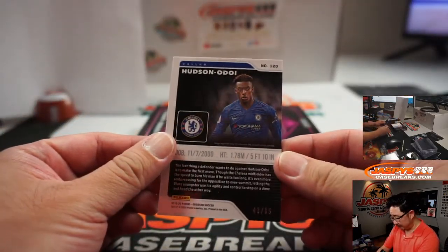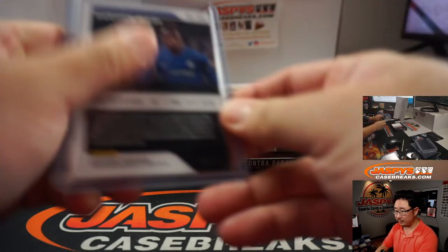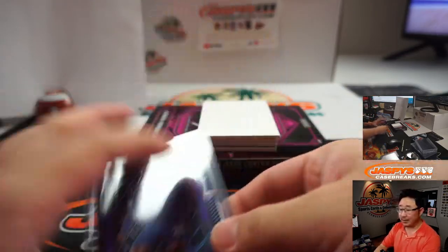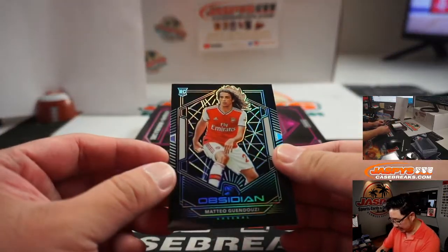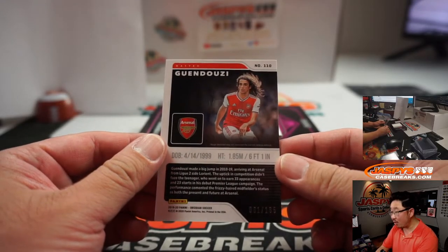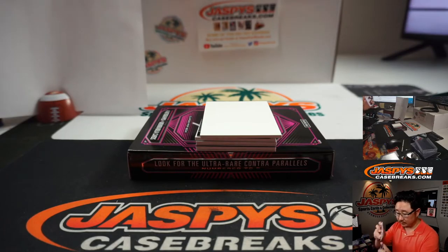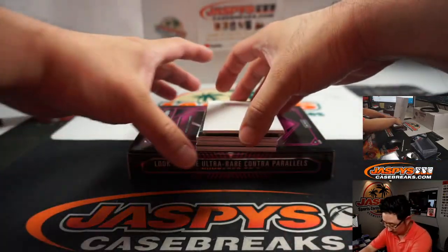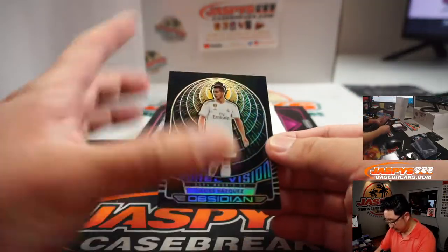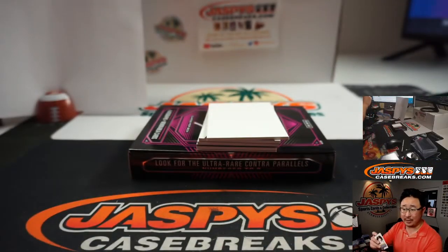There's Callum Hudson-Odoi, 43 out of 65 — that goes to Eastwood with three. Last spot, mojo. Right, just like Uncut Gems — exactly, Colin. Hands off the glass, KG. There's Mateo Gundogan, 61 out of 165 — that goes to Roy Ramirez at number one. There's Lucas Vasquez, 74 out of 135 — Zach Gwynn with number four.